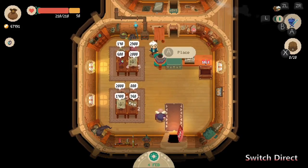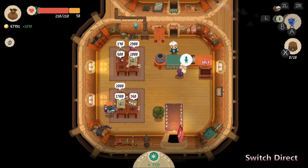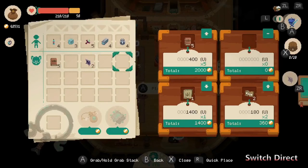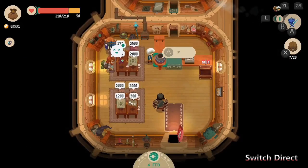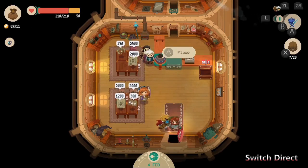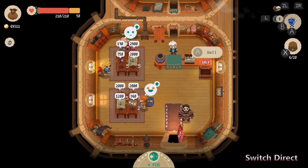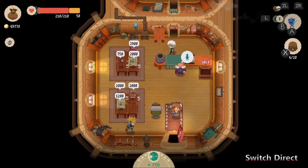This should clear out pretty quickly. You can see the selling goes a little bit faster once you've figured out some prices. People are generally pretty quick about coming and going. Cool character designs for some of them.